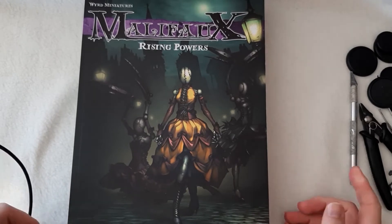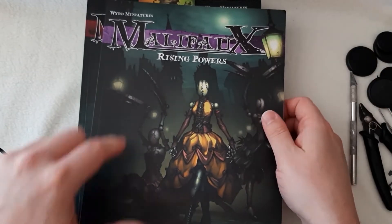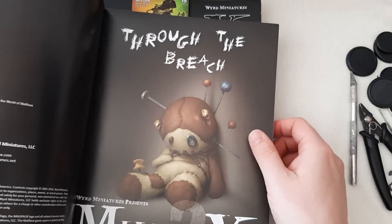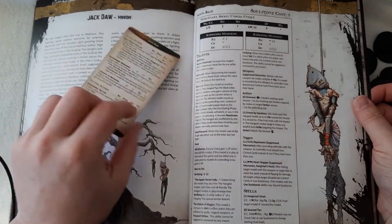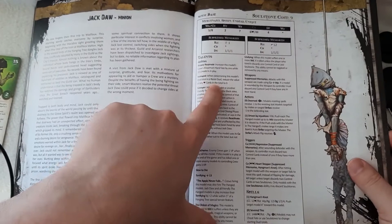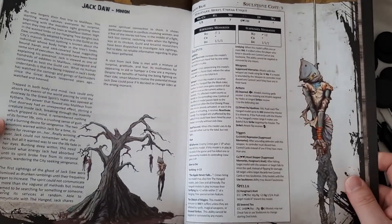So as a quick aside before we start the assembly, let's just talk about Jackdaw. He showed up in the rules in Malifaux Rising Powers back in 2010, 2011 — that's the first entry in the rules we get for Jackdaw. Malifaux cards used to be folded in half and double-sided — a chunk on one side and a chunk on the back, and they fold in half. It was messy. But that's the first entry in the rules for him.